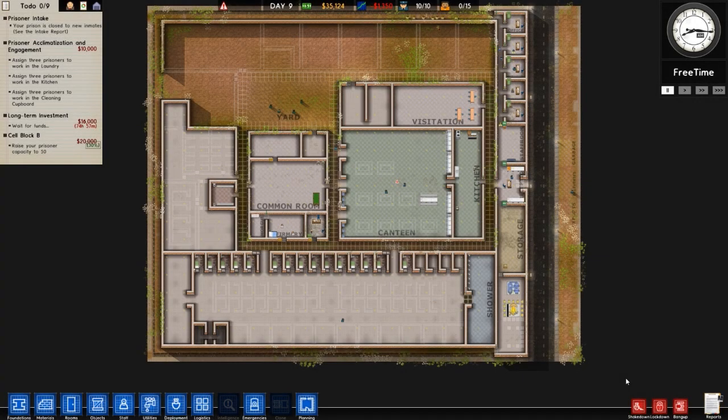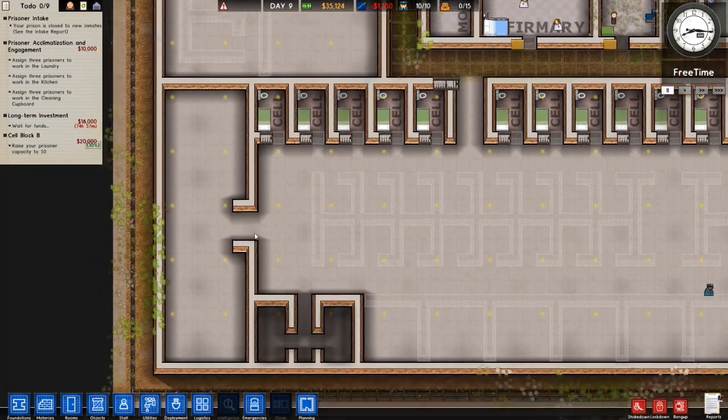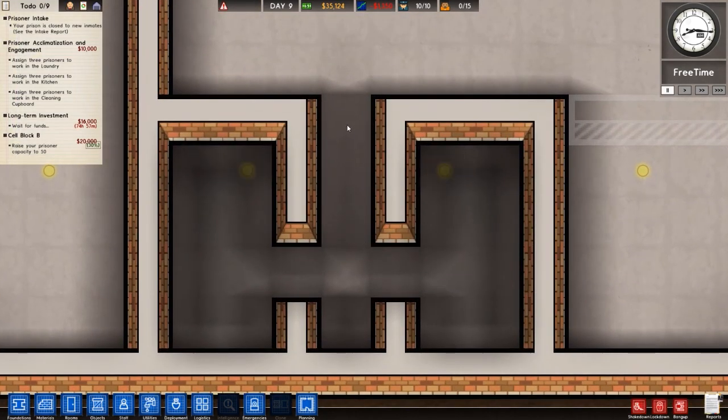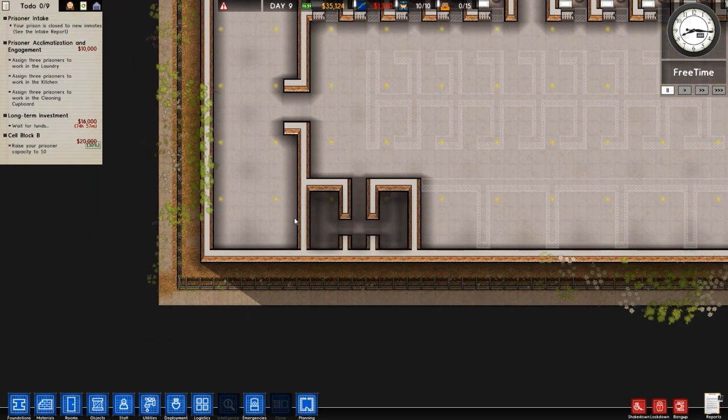Welcome to Construction Plus Prison Architect Alpha 36, Episode 4. In the previous episode we got this cell block functional — not completed but functional. We've got 15 cells, a shower on one side, and we need to put a shower on this side and finish this kidney area off — or the lung area as people are calling it.